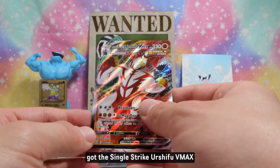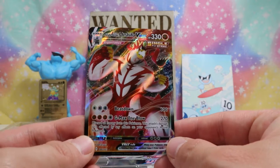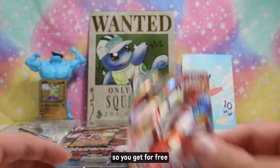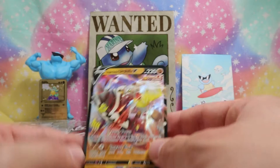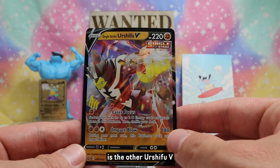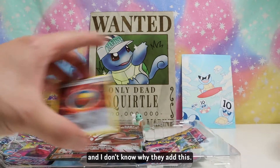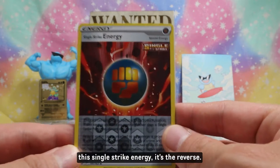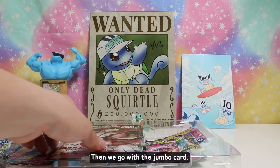First up we got the Single Strike Urshifu VMAX — it's actually not a promo, it's from Battle Styles, so you get it for free. Here's the other Urshifu V. And there's Single Strike Energy, that's the reverse. There we go — we got the jumbo card.